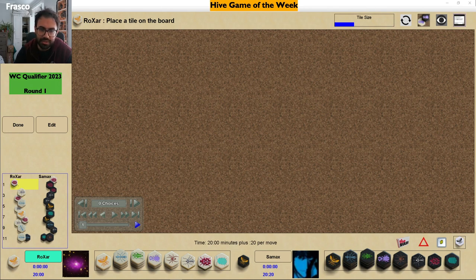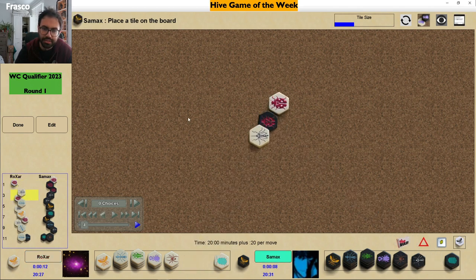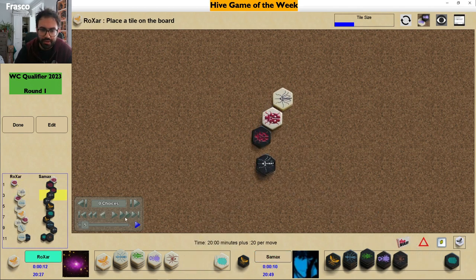The idea is to pin an extra piece as a buffer piece, just to have extra space. It can pay off in some cases and I'll try to explain the main ideas behind it. This was a game played in round one of the qualifier for the World Championship on Board Space, between Rockstar and Samax. White goes with the ladybug.